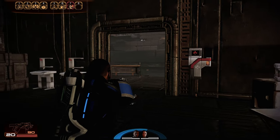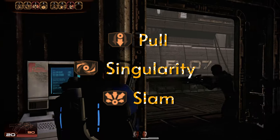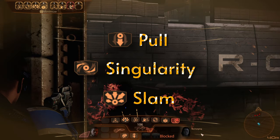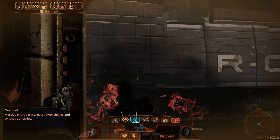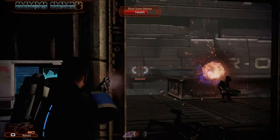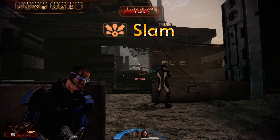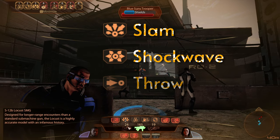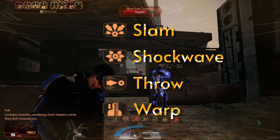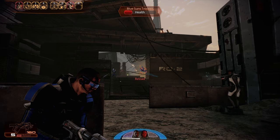The Primers you would generally be using would be Pull, Singularity, and Slam. Pull is particularly useful as it will pull the target up out of cover, allowing your other squadmate to hit the target with the Detonator power a little bit easier. The powers you could generally use as a Detonator would be Slam, Shock Wave, Throw, and Warp. The key is to time the Detonator ability close enough to the Primer so that it will still count as the combo.